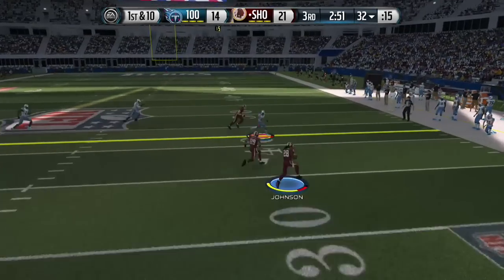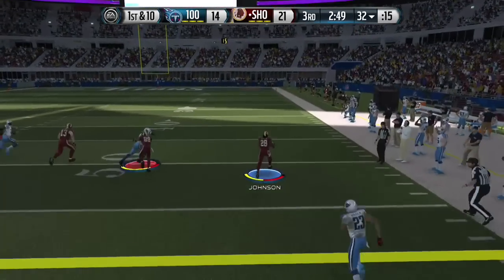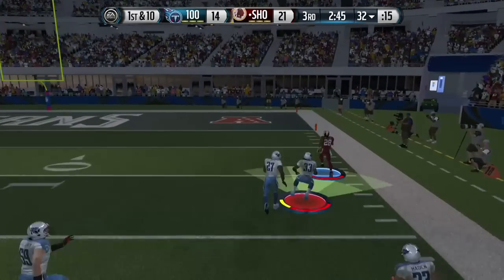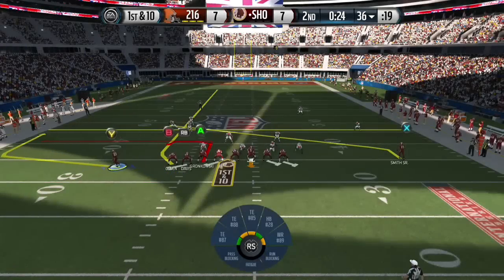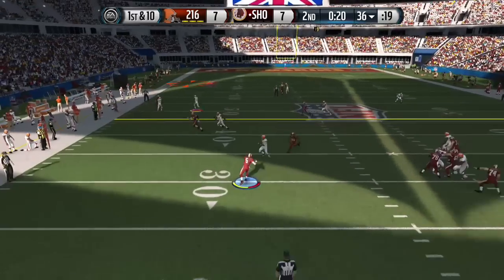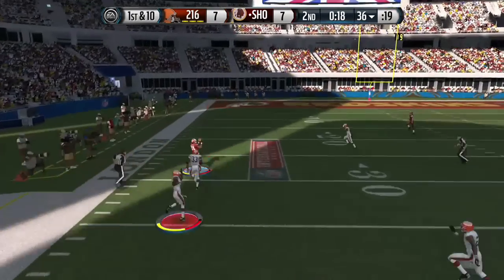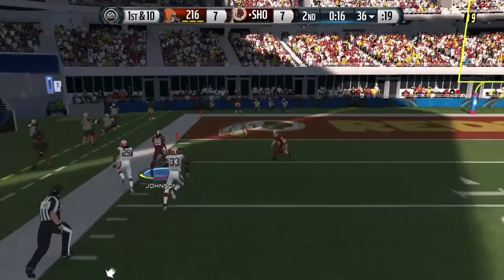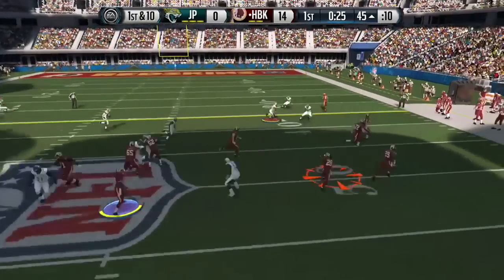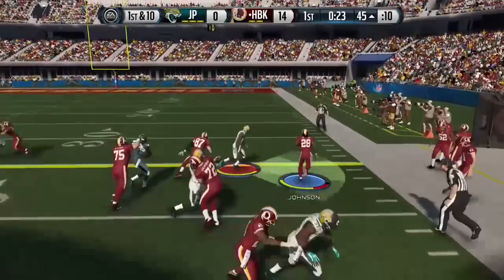Here we're gonna do another dump-off pass — he juked one guy and there's no chance of getting him. If you run an offense like this, you might actually enjoy this card. Plus he has a plus one or plus two speed boost. The guy was in man coverage so I just lob it right over the top. Hopefully you like these little clips — subscribe if you want.